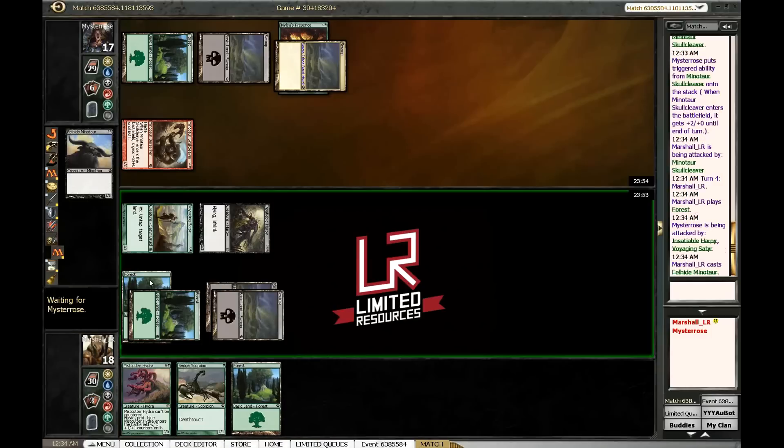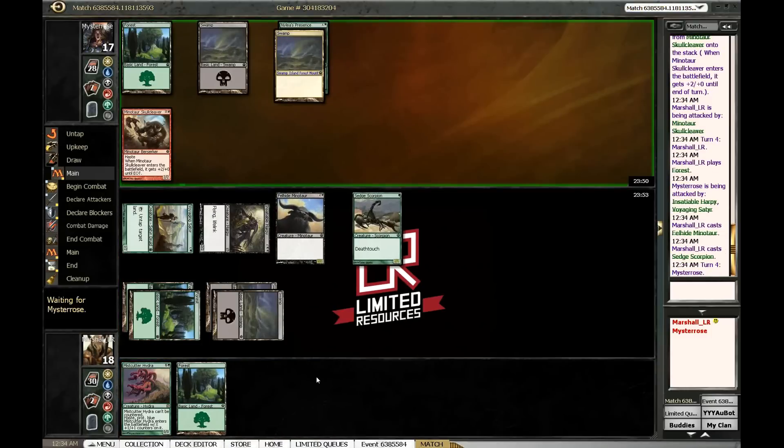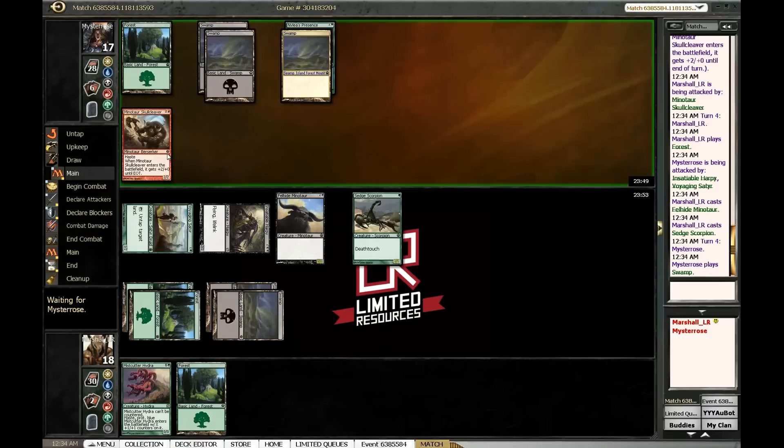Set up proper defense with Felhide Minotaur, then defense down the line with Said Scorpion — maybe even attacking with these guys next turn if he doesn't come up with something good. Then we can make a five-five Miscutter Hydra and just bash him.